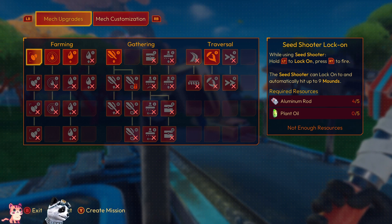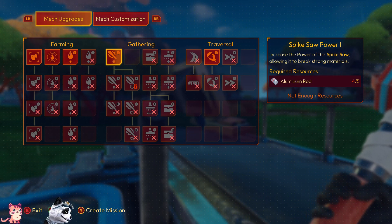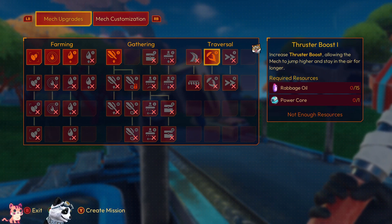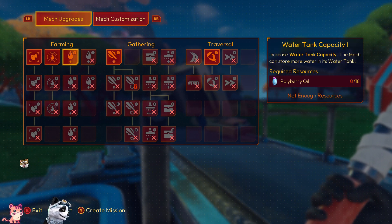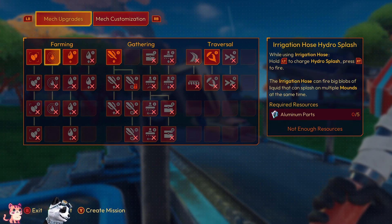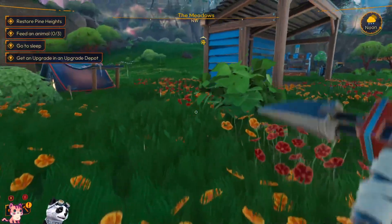Are you using the seed shooter? Spikes or power? Holy berry, oil, aluminium parts — good, we need more materials.